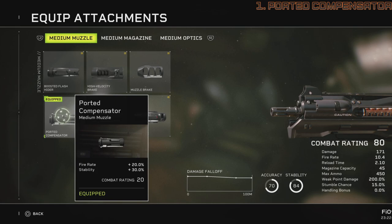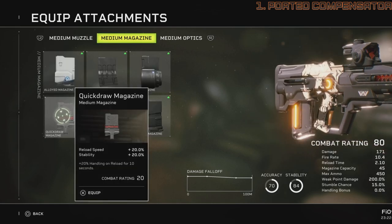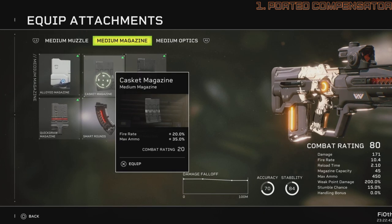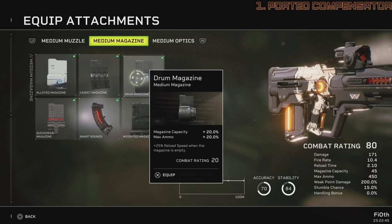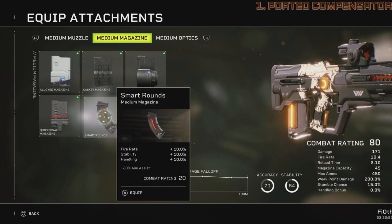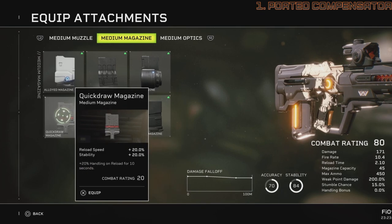For medium magazines: alloyed magazine gives reload speed and magazine capacity; casket magazine gives fire rate and max ammo; drum magazine gives magazine capacity, max ammo, and reload speed when empty; weight magazine gives magazine capacity, handling, stability, and range on shot stacking five times resetting on reload; smart round gives fire rate, stability, handling, and 20% aim assist; and quick draw magazine gives reload speed, stability, 20% handling, and reload speed.